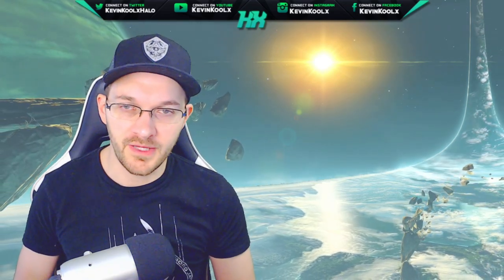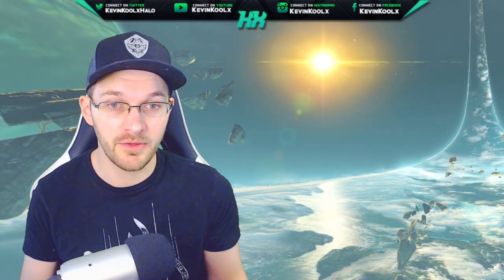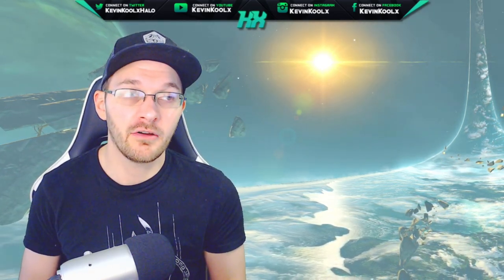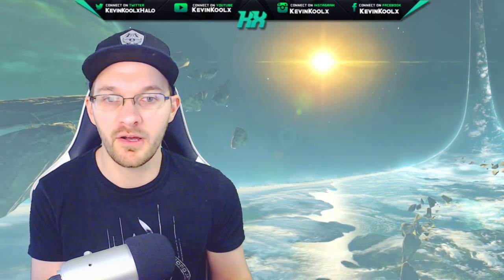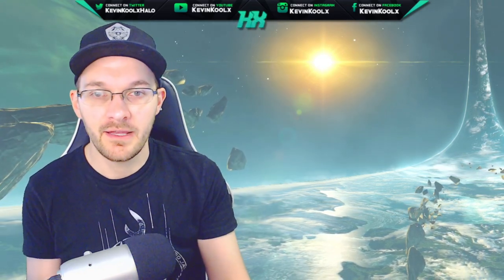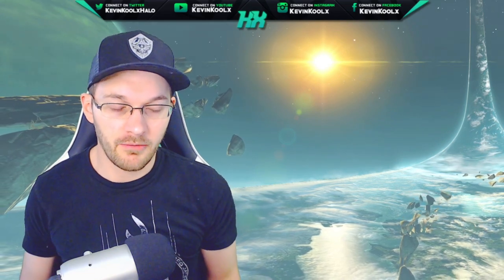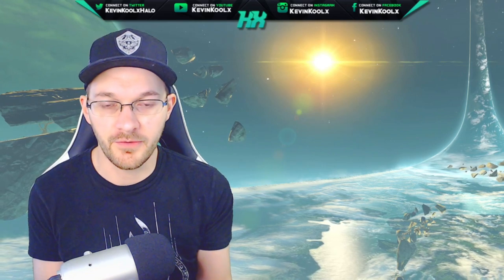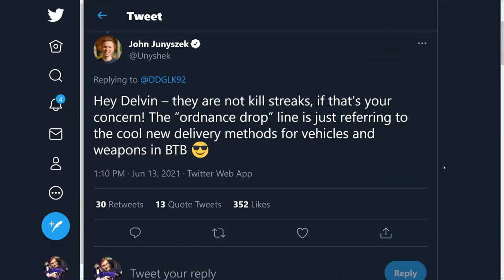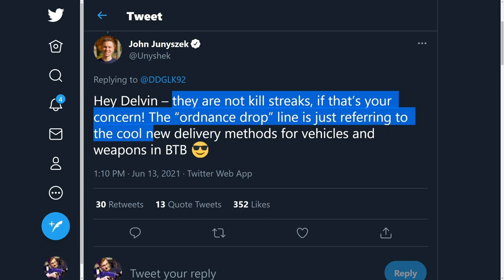Another topic is ordnance drops within BTB. There was a leak about BTB 2.0 with ordnance drops called in from Pelicans, but that's not quite the case. These ordnance and Pelican drops are more of an immersive way to bring in spawned vehicles and power weapons — using animations of pods dropping from the sky — rather than popping into existence. It's not like Warzone where you call in what you want from a console. The community manager clarified on Twitter: these are not killstreaks like in Halo 4. They're just cool new delivery methods for vehicles and weapons in BTB.